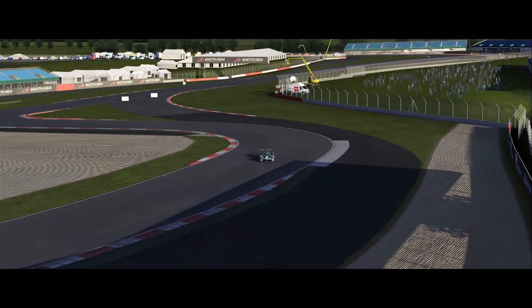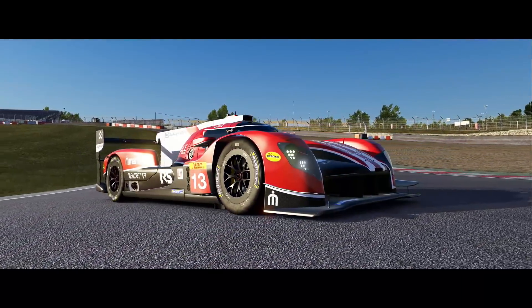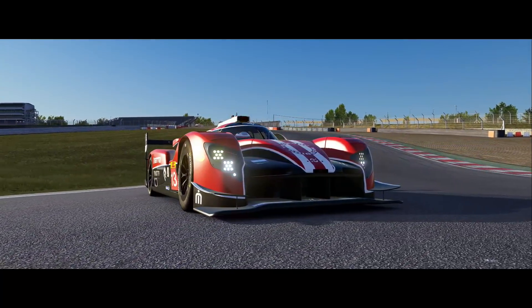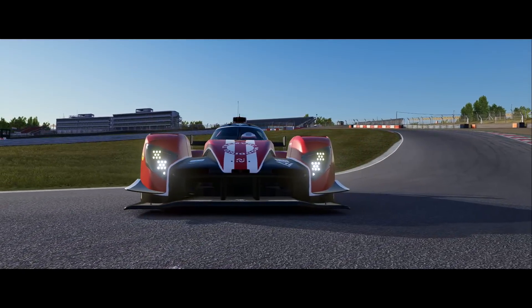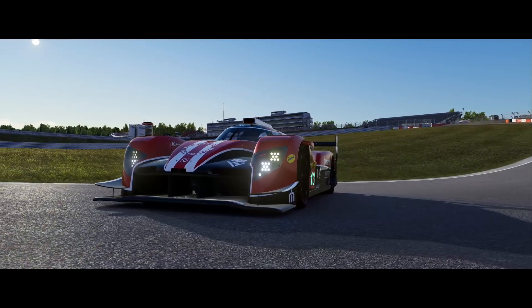So on to the car. This Vendetta V60 may look familiar to you as it's inspired by the Ginetta G60 LMP1 car, or the Ginetta G60 LTP1 as it's technically known. This is the second non-hybrid LMP1 car that the Virtual Racing Cars team has brought to Assetto Corsa.